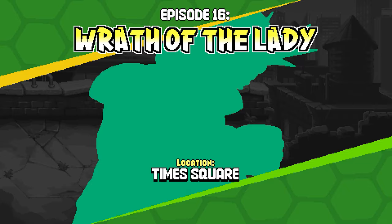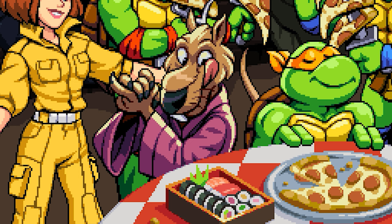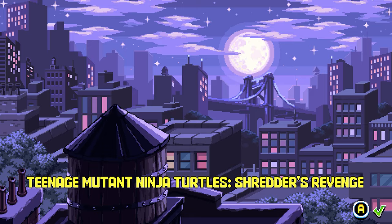You'll get some cutscenes immediately afterwards featuring the punk frogs and a celebratory pizza party — and my god, look how excited Master Splinter is about that sushi platter. After these cutscenes, the end credits will start, and you can't skip through them, but you can hold the A button to speed them up, which is appreciated.